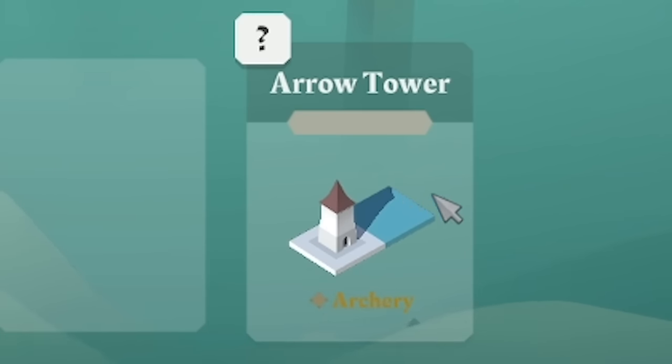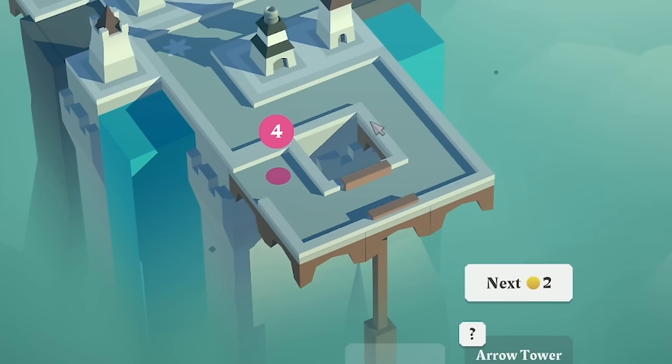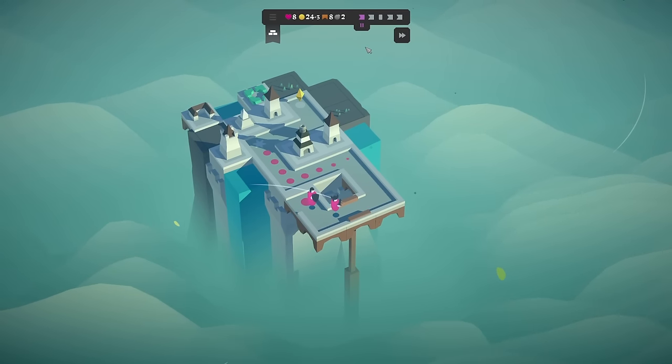Next up, annoyingly, it's an archer tower with a bit of river. So that's not going to be able to fit in the gap because the river on the edge will destroy our path. So let's just start the wave and we'll see how we get on. There's no towers up here, so they're not taking any damage.